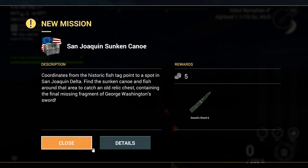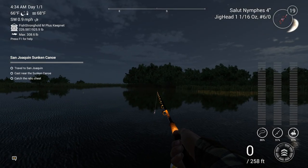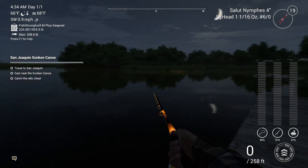The historic fish tag points to a spot in the San Joaquin Delta — find the sunken canoe and fish around that area to catch an old relic chest containing the final missing fragment of George Orchton's sword. I have seen that canoe when I was fishing for the historic striped bass, and I actually tried to snag it then, but apparently you have to have followed the order of the missions to make it basically available.